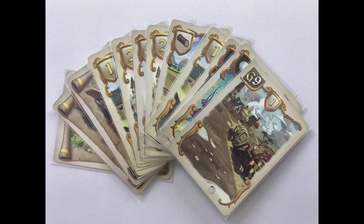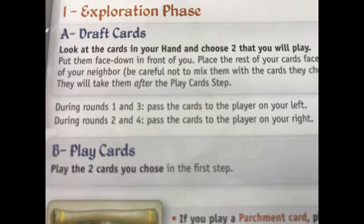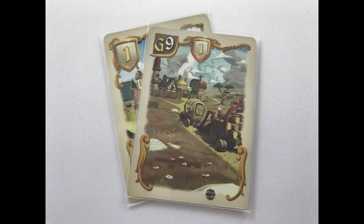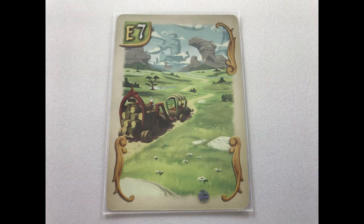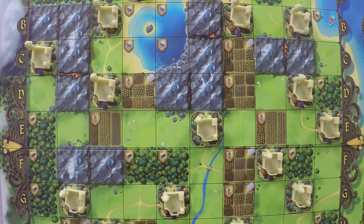The first phase is the exploration phase, where all players will draft cards. Of the cards in their hand, the player will choose two and pass the rest to their neighbor. In rounds one and three, pass left; in rounds two and four, pass right. Then players will simultaneously play two cards they just drafted. Parchment cards are just placed face down in front of the player and count towards end-game scoring.